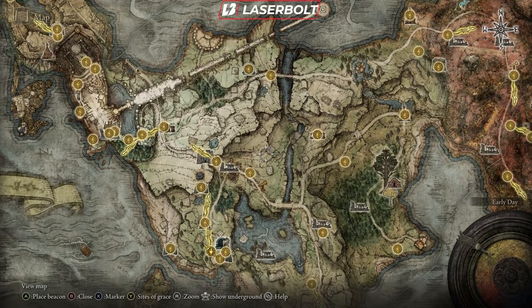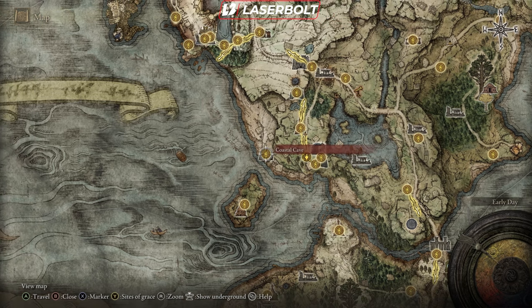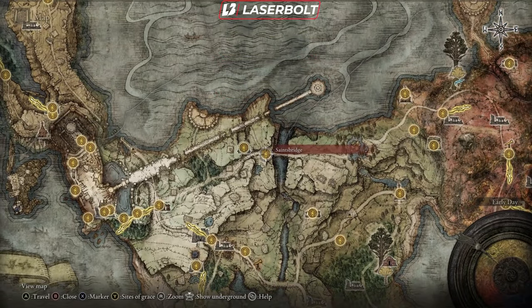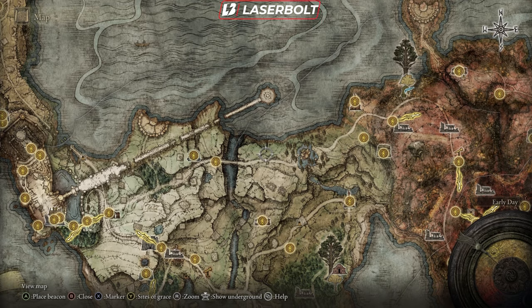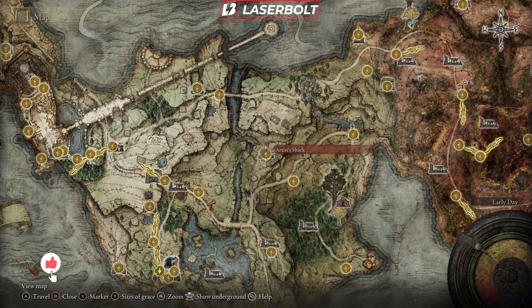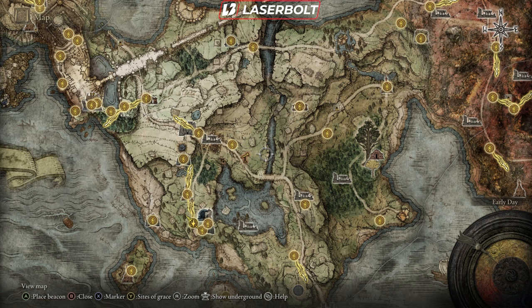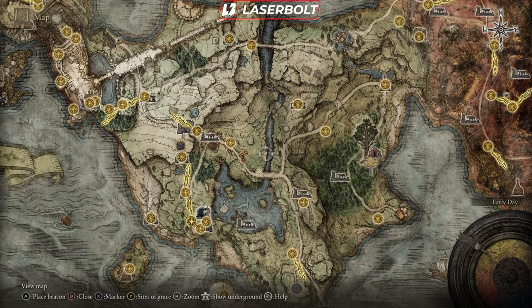After talking to that NPC, head to the Stained Bridge, which pretty much covers the main red line plot. Once the red line is completed, we then start the blue line. To start the blue line, head back to the First Step, then work your way to the Coastal Cave. Once done with the Coastal Cave, fast travel back to the First Step and begin the blue line quest again. You'll find an NPC in the area, and then head to the Artist's Shack and progress to the next NPC to complete that quest line.